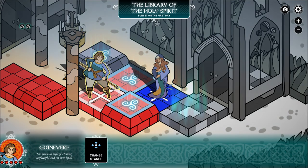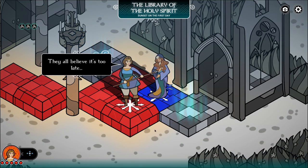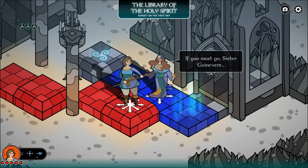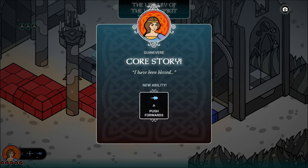'Who are you?' 'My lady, what are you doing?' — I'm walking on this square. 'They all believe it's too late. You must go, Sister Guinevere. And may God go with you.' Interesting — I got a new ability.